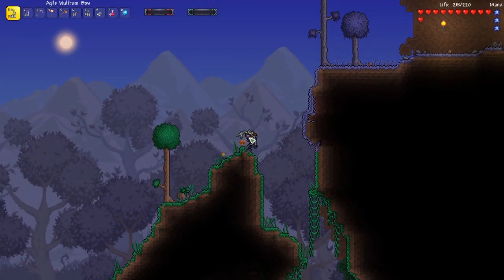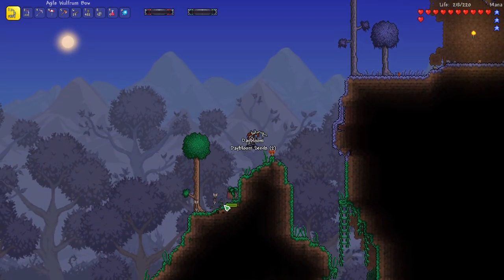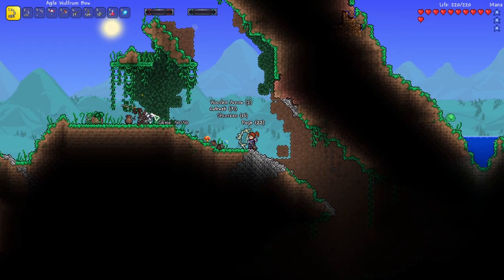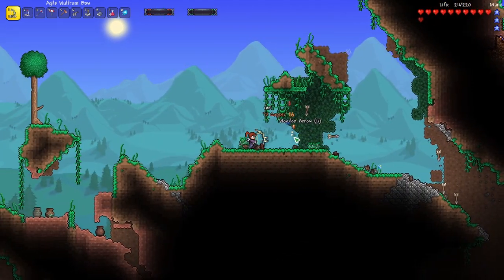I activated the Weapons Out mod, so it shows the bow now — just kind of a cool look. I've noticed that the Wolfram bow doesn't arc nearly as much as the Platinum one, and it has Auto Fire. So I think I'm going to stick with this bow for a while.